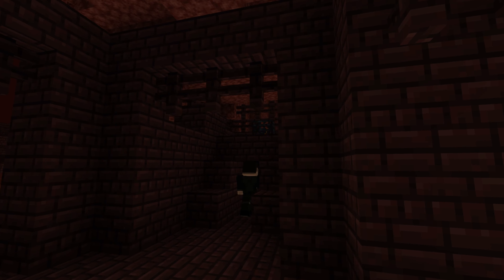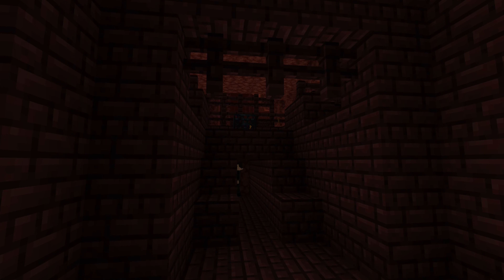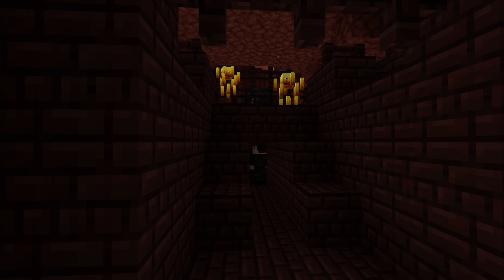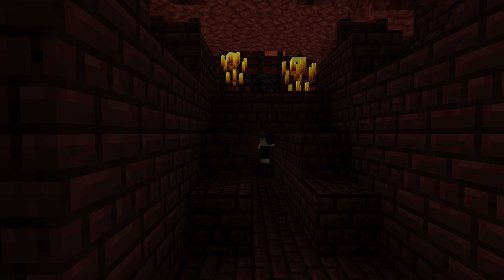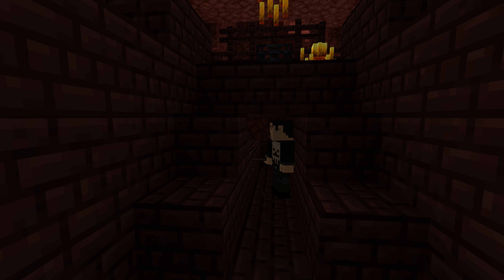First, dig straight through the stairs that lead up to the spawner platform so you are underneath the spawner itself. Only dig out two blocks high. It should also be noted you really want to find a blaze spawner that is enclosed and not one that is out in the open.